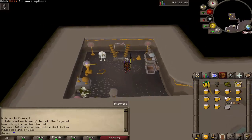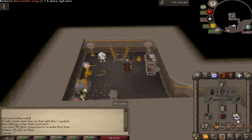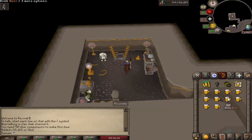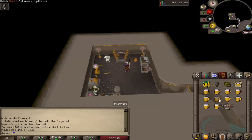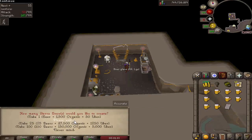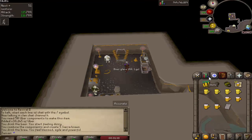Easy things to get would be stuff like berserker rings. I did crack a tentacle on my main account - I know that's not available for everybody. Tome of fire works for Uber components. We have a nice chunk now and you only need 50 per brew, so it's not too bad. Let's make five. We got some invention XP and we made five brews.